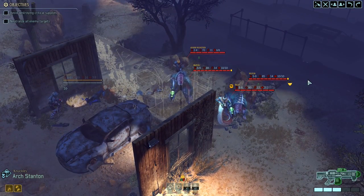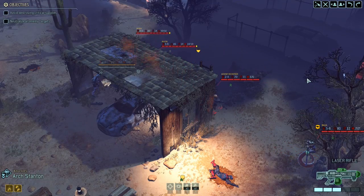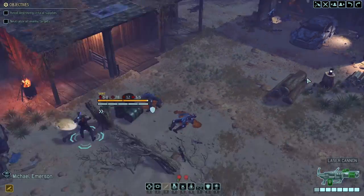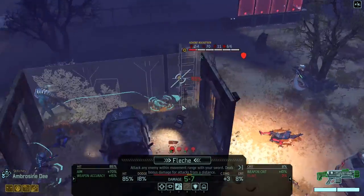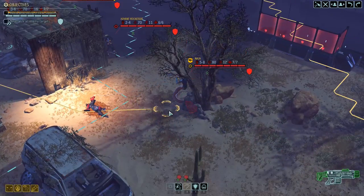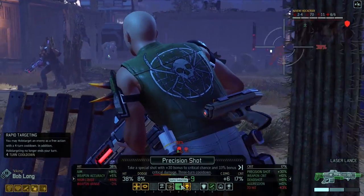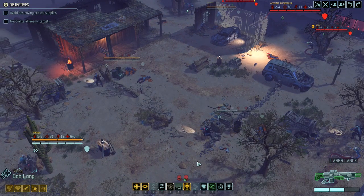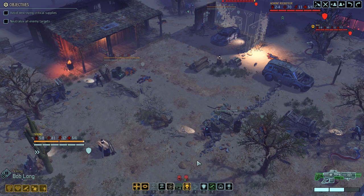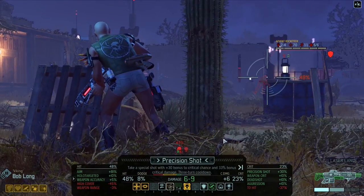And we just found the last group — right there. Holy crap, that's one nasty group. Advent Rocketeer — I do not like the sound of that. This would be a good moment to use Rapid Targeting on the Rocketeer. This is exactly why I saved Rapid Targeting — the Rocketeer is a high priority target. And if I used it earlier it would have been on cooldown right now.